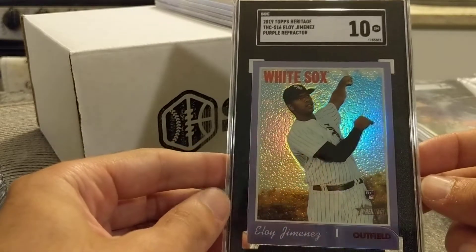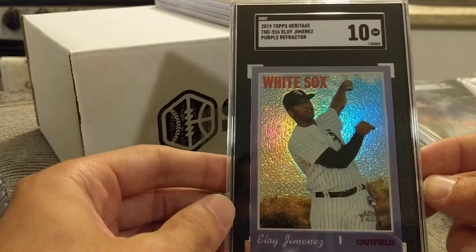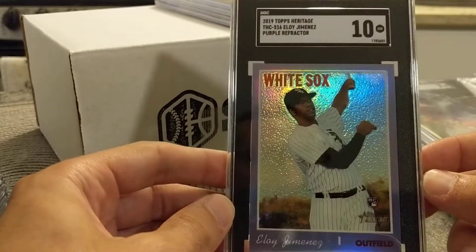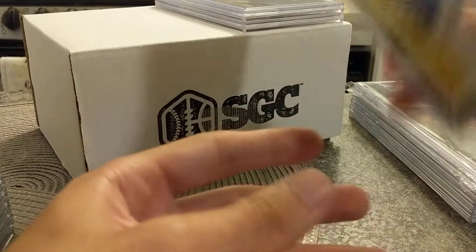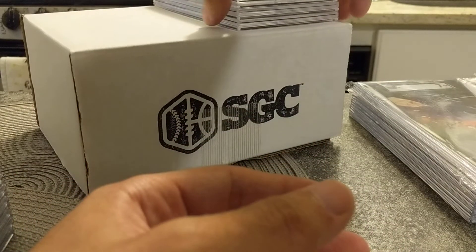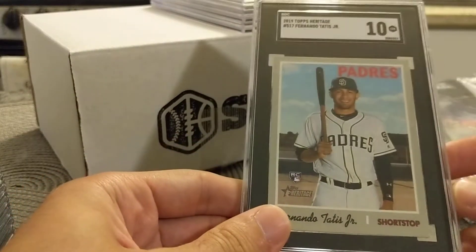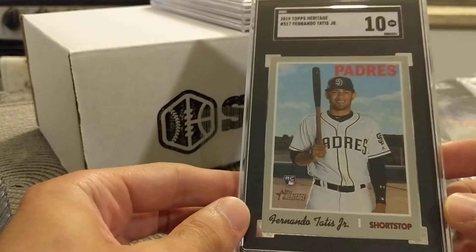Eloy Purple. Eloy's hobby has climbed a little bit, but people are starting to kind of wake up. So happy that I got this purple refractor graded. It has some really nice shine. Pulled that from a blaster — I opened a lot of Heritage High Number over the pandemic, and this was one of the cards that came out of there.